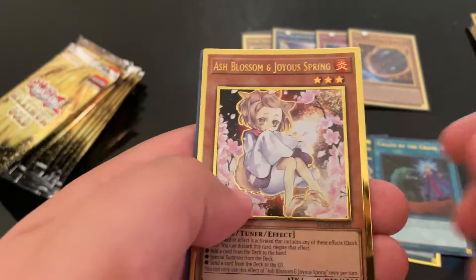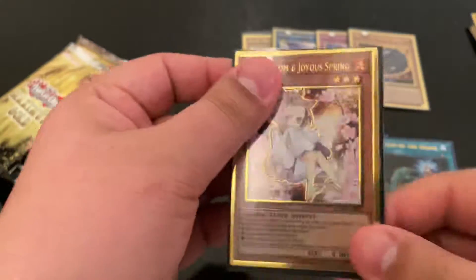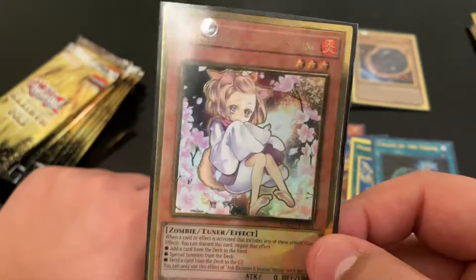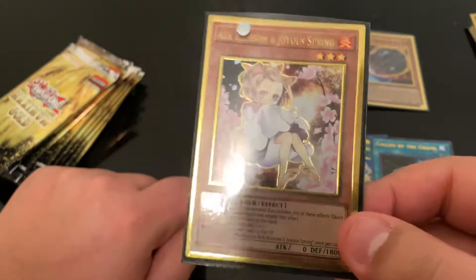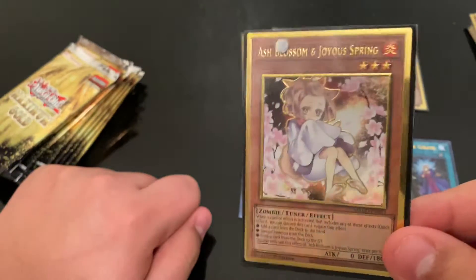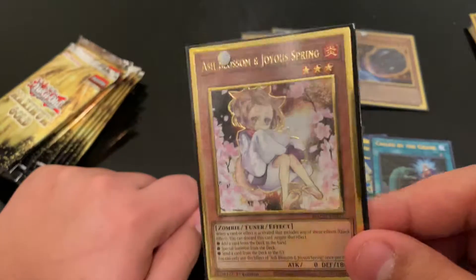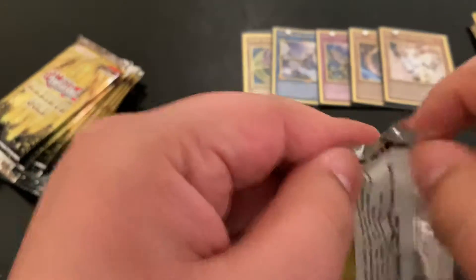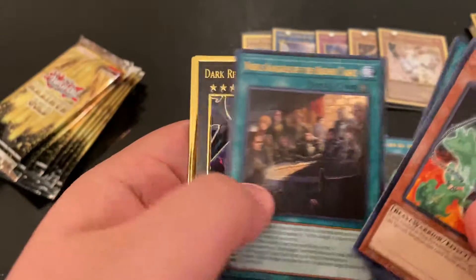Ash — I found someone on eBay and got a playset of Ash Blossom and Joyous Spring with that art. Not my favorite art, but it was only like five and a half dollars a copy so I got a playset for under twenty dollars. And these are already going back up to like eight or nine dollars a copy. I went to Target a little while ago and found a bunch of Shadows in Valhalla packs and pulled another Ash — so now I have five ashes.